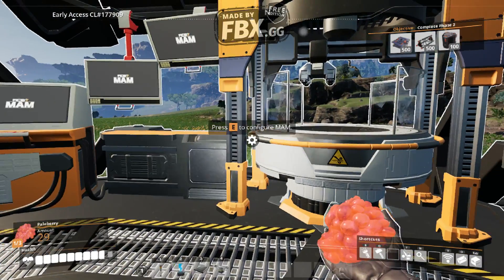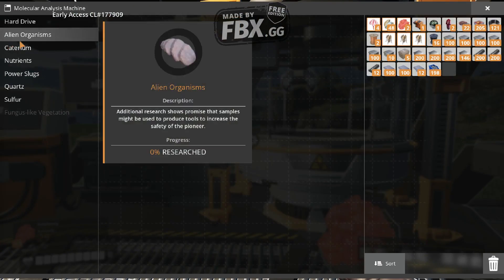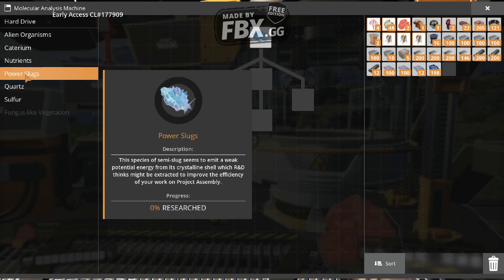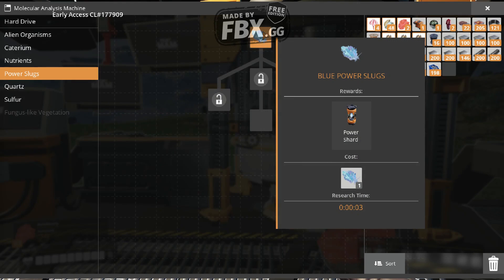I have some things for you to investigate, ma'am. Power slugs. The species of semi-slug seem to emit a weak potential energy from its crystalline shell, which R&D thinks might be extracted to improve the efficiency of work on project assembly. What do you mean I can't afford...